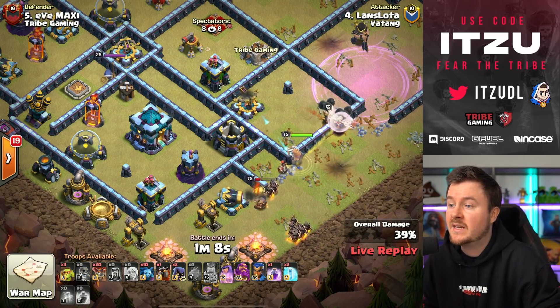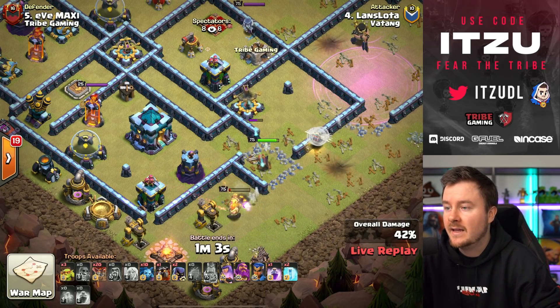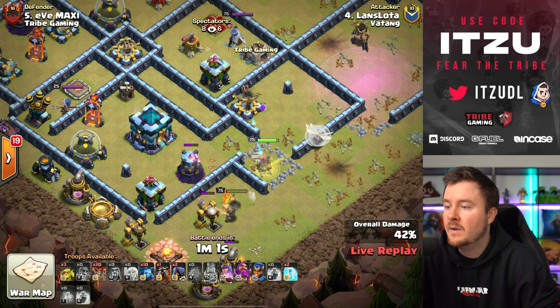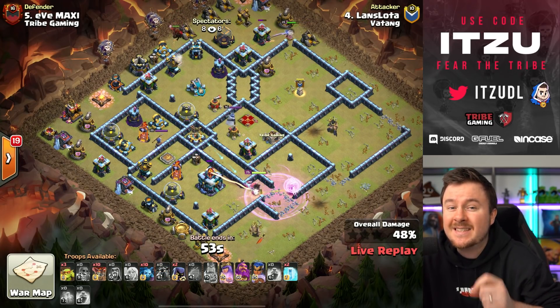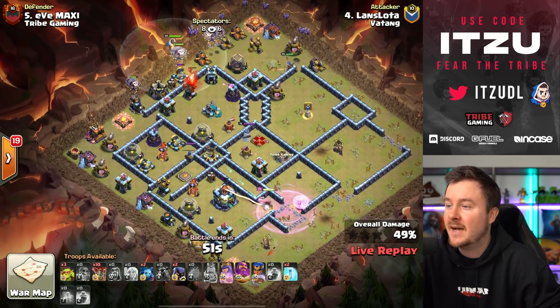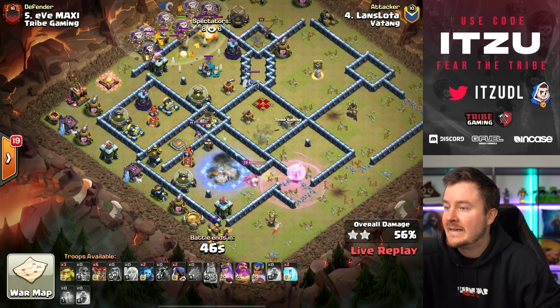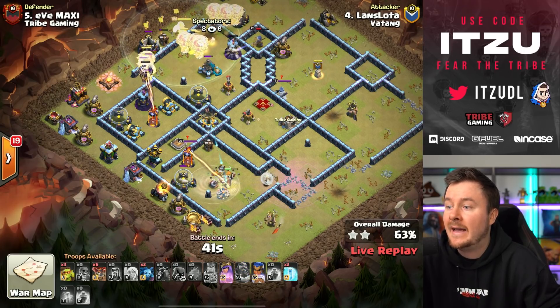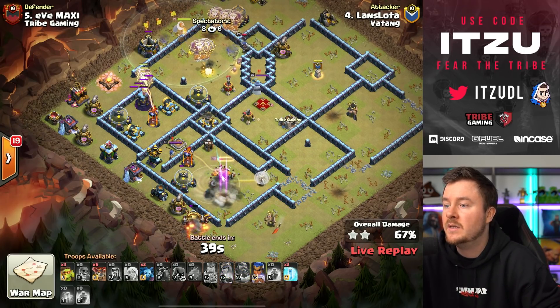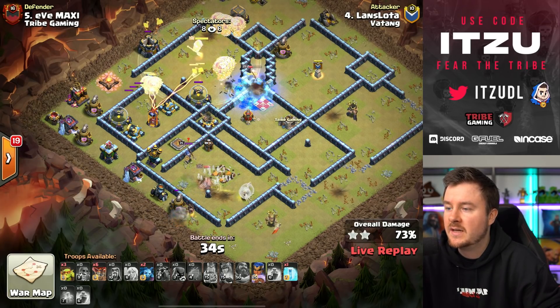There's one minute and four seconds — this has to be a time fail, right? This is so short on time with the queen charge. He somehow needs to make this a 50-second lalo. All the minions are placed at the top side, the royal champion is helping from the top too. All the loons are getting into the dangerous part, and his own queen took down the town hall with her ability.